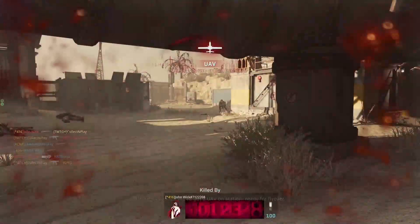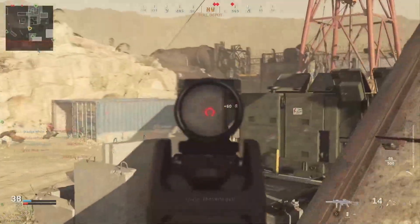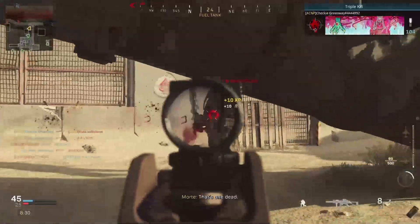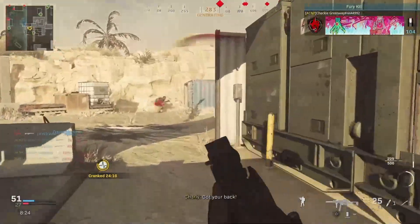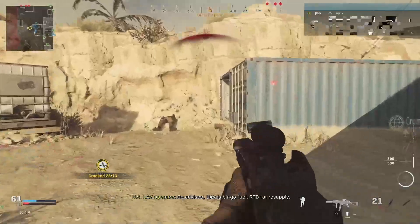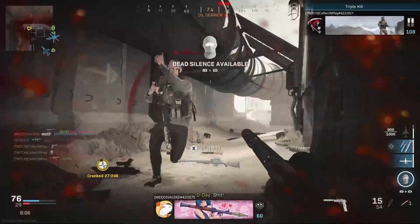We get this guy — not quite the quad — then we get sniped from the side. A lot of these guys were using snipers and marksman rifles. I really like to play kind of close to the middle; I don't like to go around the edges much. Just slide back and forth. Barely missed the throwing knife — it bounced off the wall. Boom, melted, boom, melted — double kill, triple kill. We pull out the pistol for the quad feed, baby.